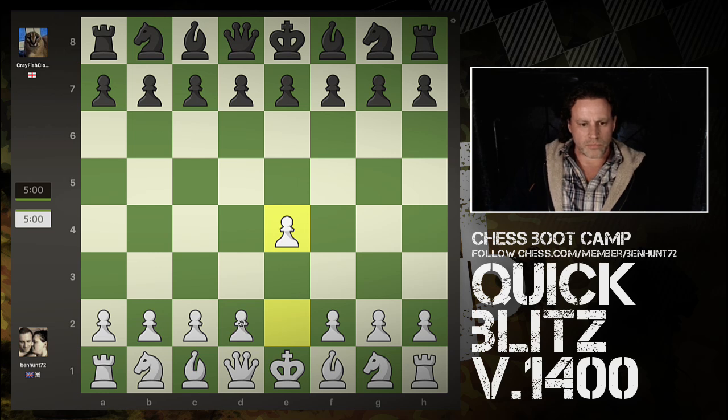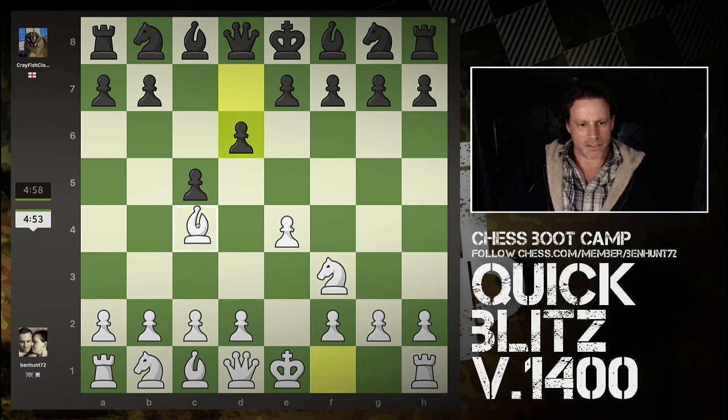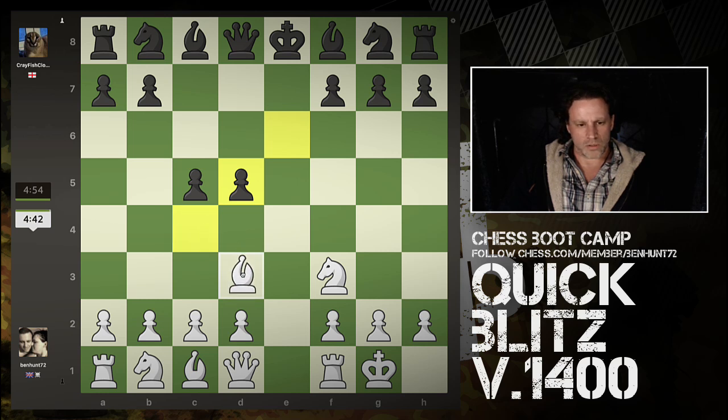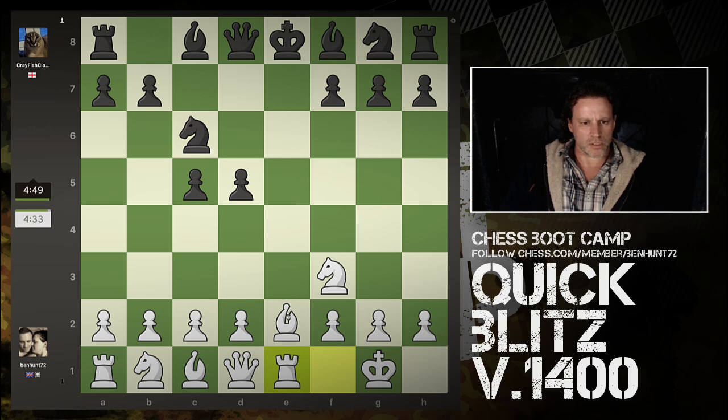The Sicilian. Never go up against the Sicilian when death is on the line. Nice early castle. Fianchetto. Don't want to check now. Could run out of squares a little bit here. I'm going to drop it right back. I'm going to bring my rook across - ideas of discovered checks.